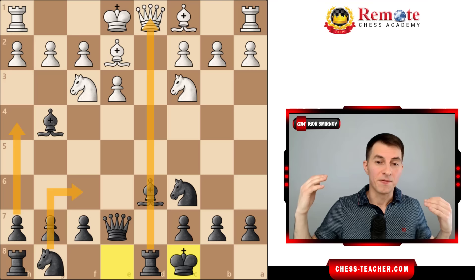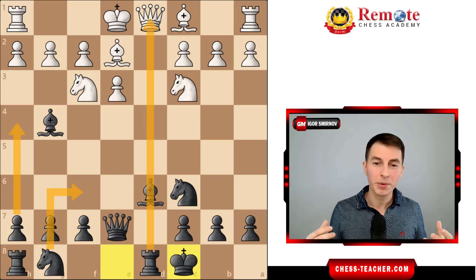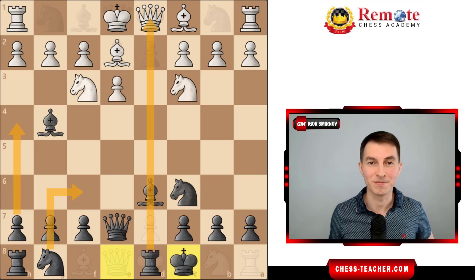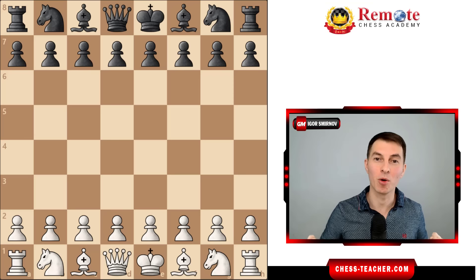So here's the thing: if that variation was so effective and lots of you guys enjoyed it so much, what if we could find a way to make use of it as white? Because if it's so cool for black, and you can find a way to use it as white with an extra tempo, it's going to be completely crushing. And I'm happy to say that I found this way for you. Now we're playing white and our goal is to drag your opponent into our gambit.